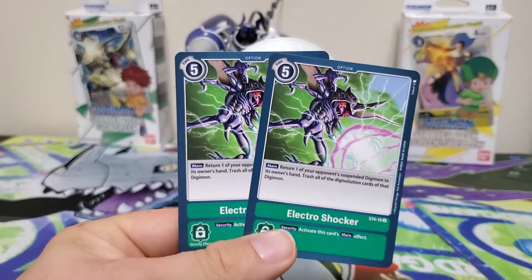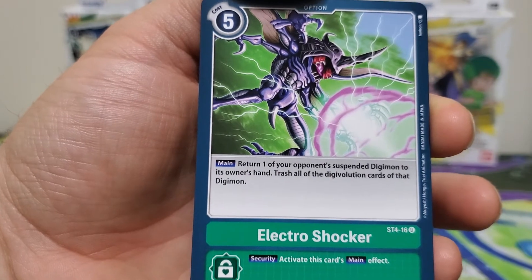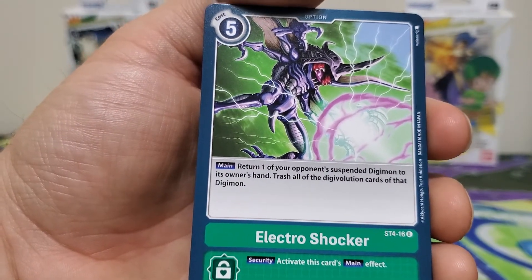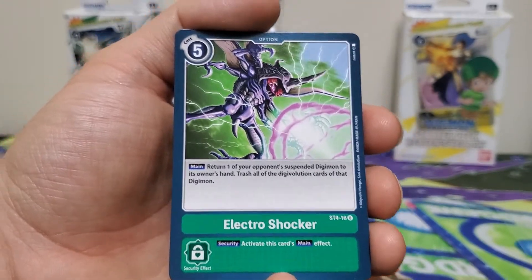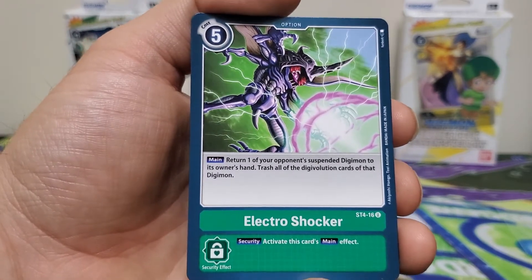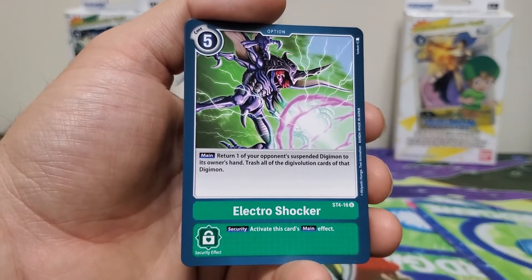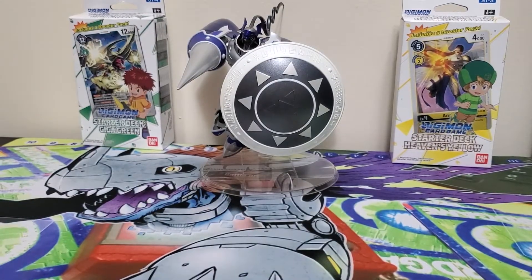The last option card in the deck is Electro Shocker at a cost of five. Its effect: return one of your opponent's suspended Digimon to that owner's hand and trash all of that Digimon's Digivolution cards. The security effect activates this card's main effect. This is really good — it's worth the five cost because if they have Omnimon or Chaosmon out and it's suspended, you just play this and it goes back to their hand with everything underneath gone. All that work is now undone. Good as a two-of, maybe a one; I definitely don't think it needs more than that.